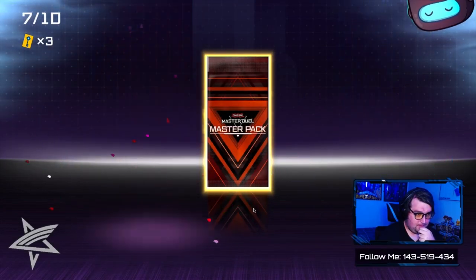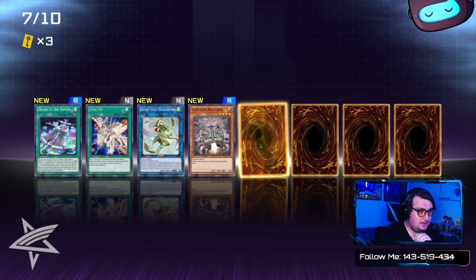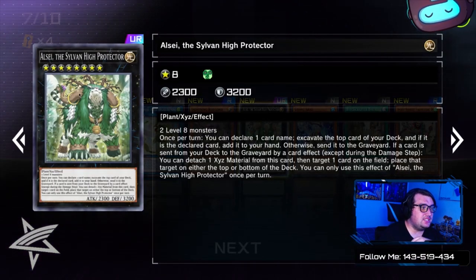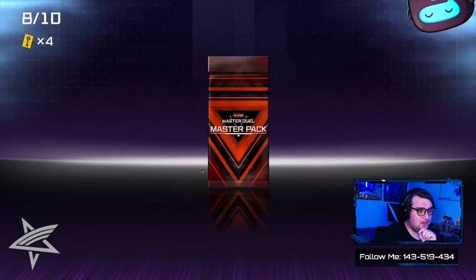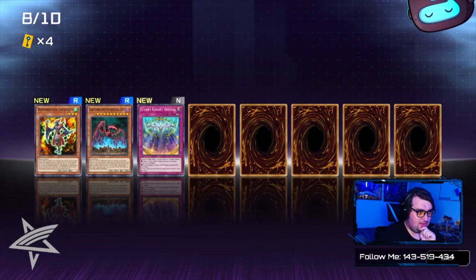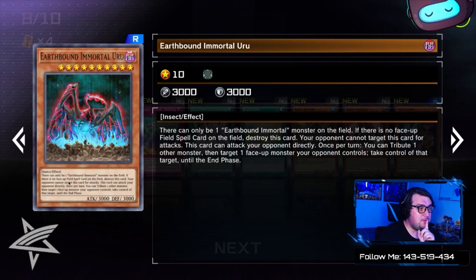I deleted that because I never use it. It's still just generically good in Beast decks. We also got LC, the Sylvan High Protector — that's cool, though it'll just get turned into tokens or stuff. I think we're still missing the Ultra Rare pack. We got our first Earthbound Immortal — Earthbound Immortal Uru, the spider.